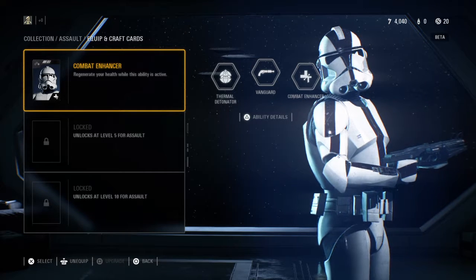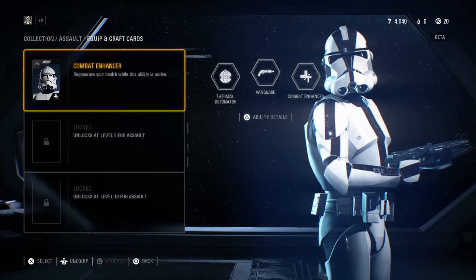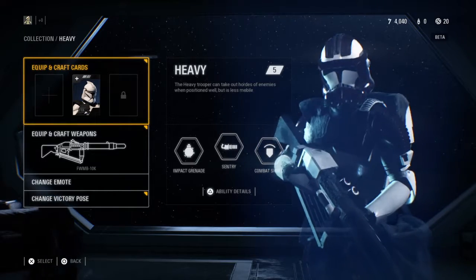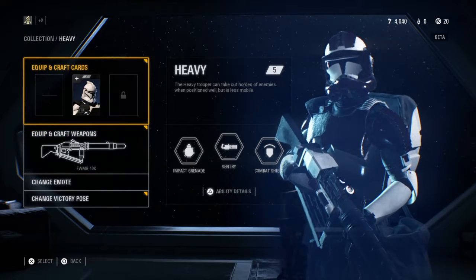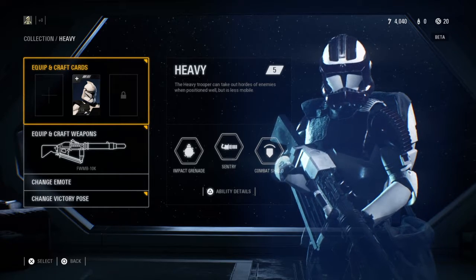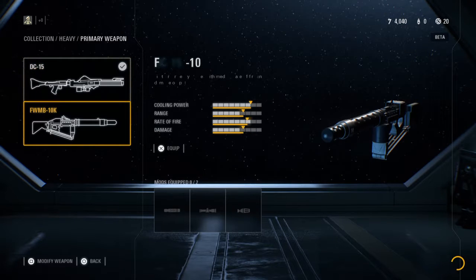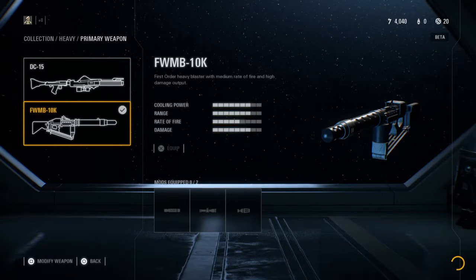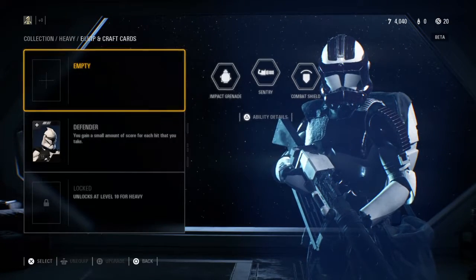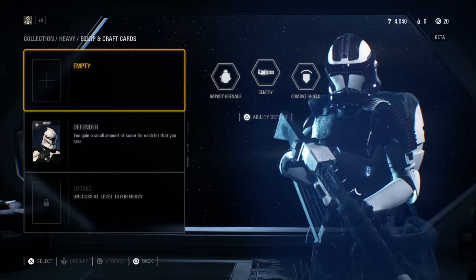You can already see how we've got specific roles for different characters. The Heavy — which I've got up to level 5 — the Heavy Trooper can take out hordes of enemies when positioned well, but is less mobile, so he has basically more powerful weapons. The basic weapon he comes with is the DC-15, and then you can move on to the FWMB-10K. Looking at his Star Cards, you can see he has an Impact Grenade, a Combat Shield, and a Sentry.